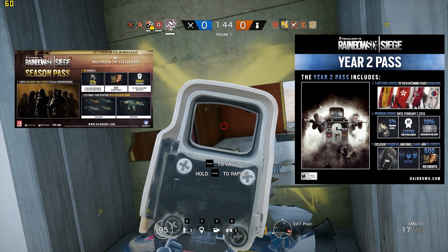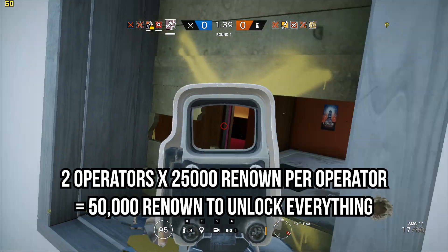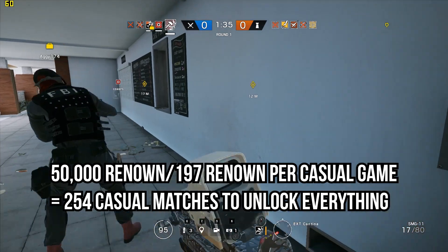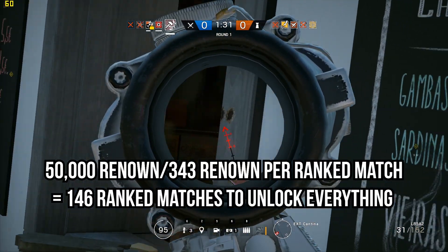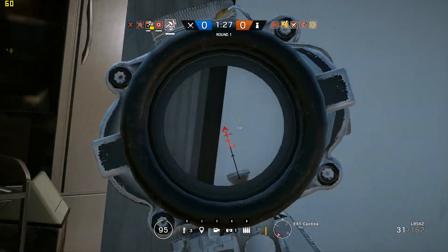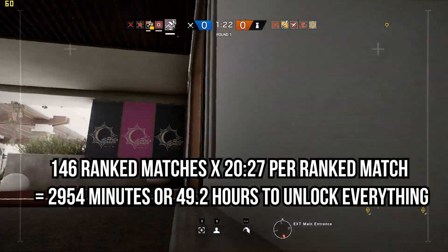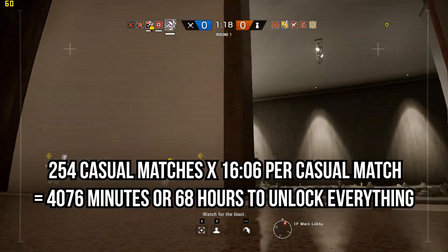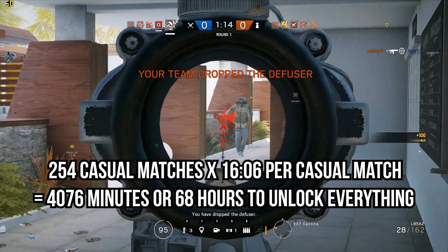If you play only ranked with one season pass, you'll spend 14,770 minutes or 246 hours to unlock everything. If you have bought season passes for both year one and year two, you only have to unlock the two new operators introduced in Operation Chimera, reducing the renown needed to 50,000. This would take you 254 casual matches or 146 ranked matches — around 49.2 hours ranked or 68 hours casual.